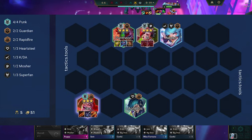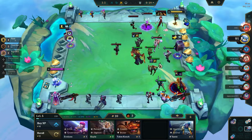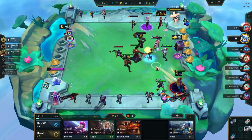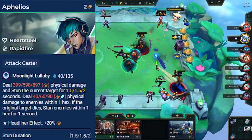Here's the first board you're playing towards. At level 5, we want 4 punk, 2 guardian, and 2 rapidfire. I strongly prefer having headliner Jinx with punk plus 2, but rapidfire plus 2 is playable as well. Stay level 5 until you 3-star Jinx and Pantheon. If you hit Vi 3-star, great, but if not, don't stress about it. We play Aphelios since his ability has a stun, so 3-starring him is a waste of gold.